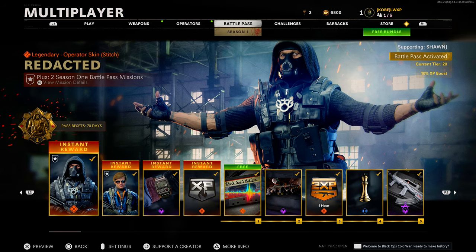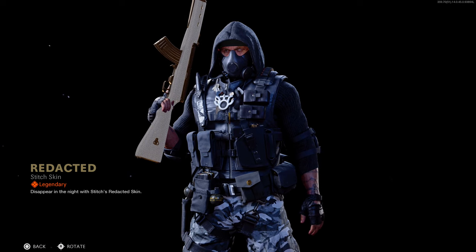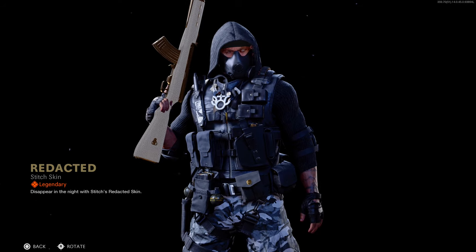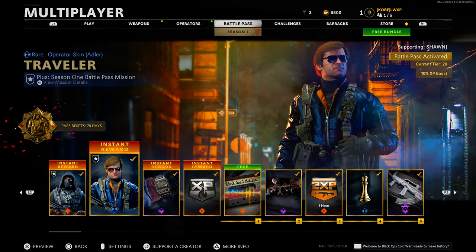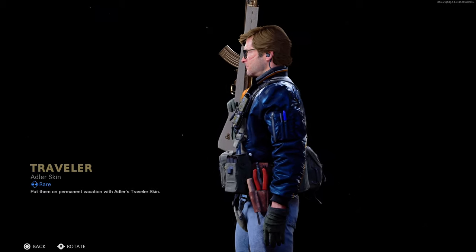Starting with the beginning of the Battle Pass, we have this legendary operator skin for Stitch — 'Redacted.' This looks fire. This man has a whole chain on, some dog tags. This is probably one of the most fire operators — kind of the front cover operator of this Battle Pass. Then we have an Adler skin, a rare Adler skin called 'Traveler.' Pretty decent, nothing really too crazy.